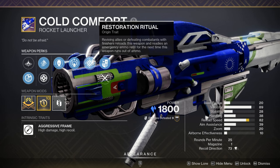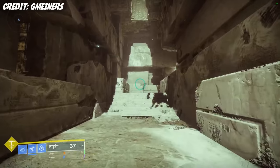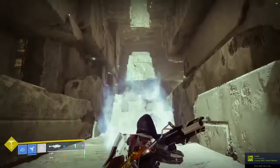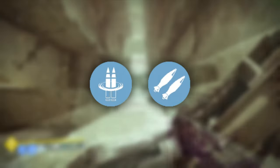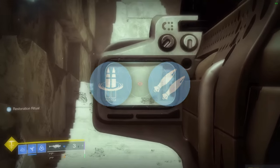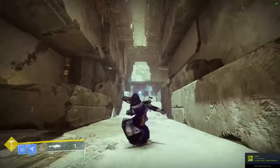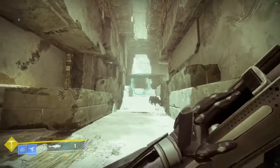Restoration Ritual states that reviving allies or defeating combatants with finishers reloads this weapon, and readies an emergency ammo refill for the next time this weapon runs out of ammo. After the nerfs, combining this with Envious Assassin will allow you to fire three consecutive rockets without reloading, something that can only be done with Reconstruction and Bipod on other rockets. The fact that you can do this while having a 30% damage perk active makes this rocket best in slot, which is why Cold Comfort is so highly regarded.